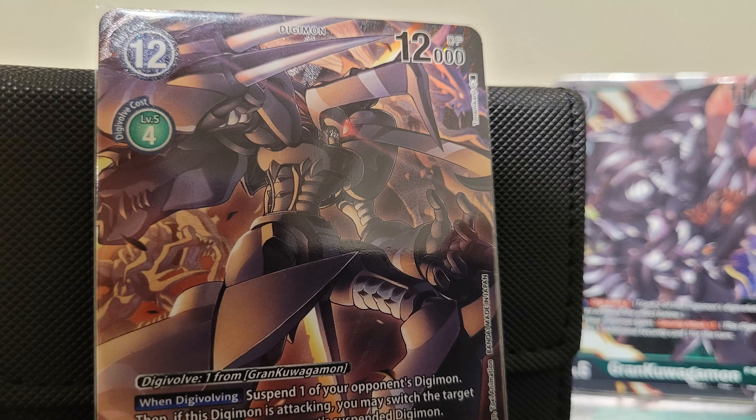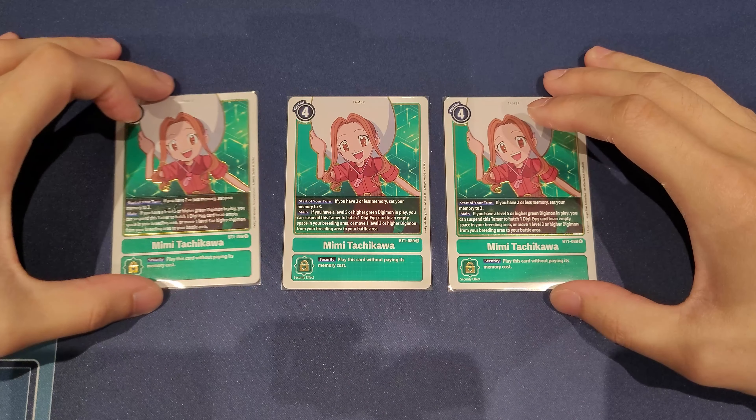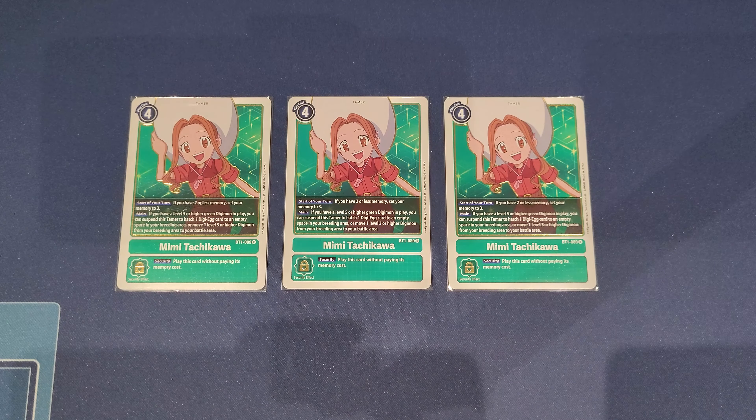That's it for level sixes. Let's talk about Tamers. The only Tamer I play here is three copies of Mimi. She is our memory Tamer, but also if we have a level five or higher green Digimon, we can hatch an egg or push out from the breeding area, allowing us to make a final swing with a rookie if we need to. I stick to three copies for consistency — we need her for hybrid free game or for the rookie push-out to go for game.